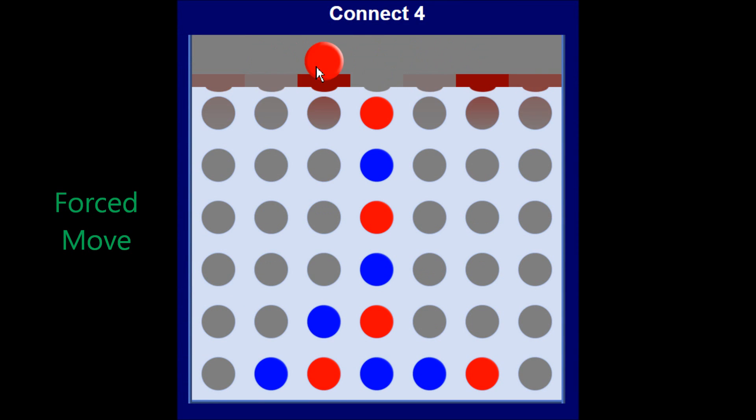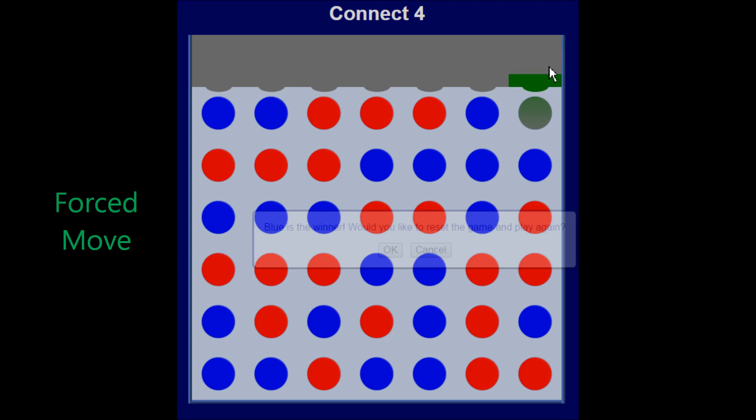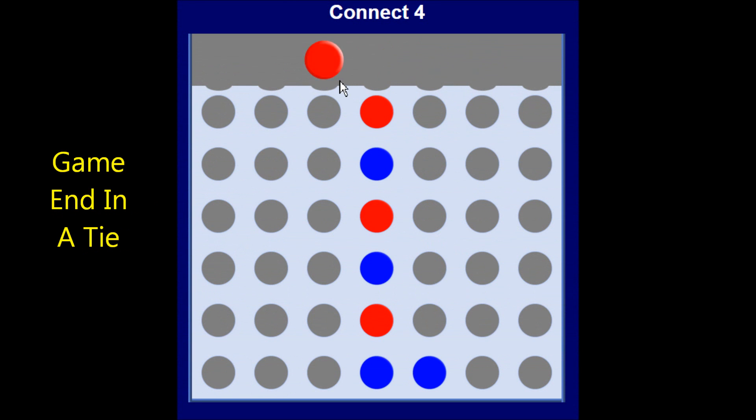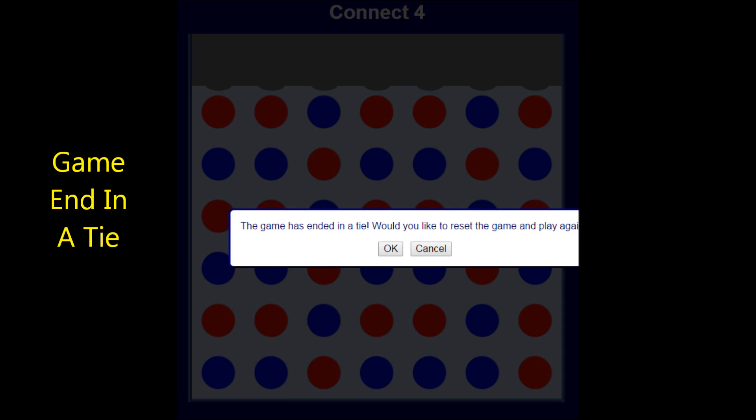The final way you can win is if both people are playing very smartly. The game will go on for many moves — no player makes a mistake, no player allows the other a double attack. The game ends when one player, red, is forced to play in the final column, allowing blue to place the chip and win. There are also ways the game can end in a tie, where neither player wins and you fill up the entire board.